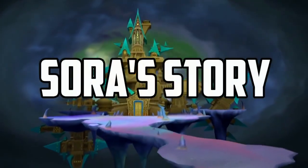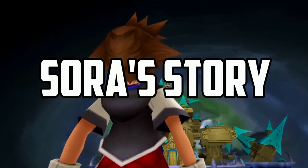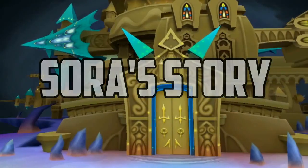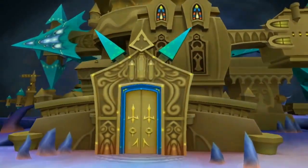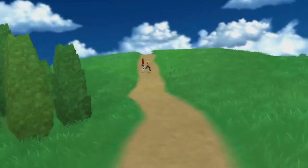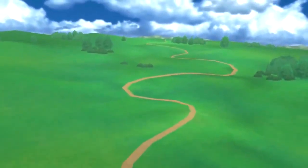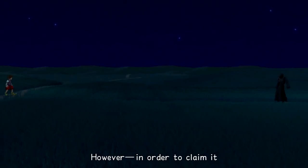Just for a short recap, the whole goal for Sora, Donald, and Goofy is to find Riku and Mickey, who were locked away in the door of darkness at the end of Kingdom Hearts 1. At the beginning of Re:Chain of Memories, we begin where we left off at the end of Kingdom Hearts 1, where we find Sora, Donald, and Goofy walking down a windy path where a man in a black hood appears and directs Sora toward a place called Castle Oblivion.